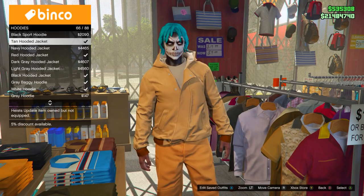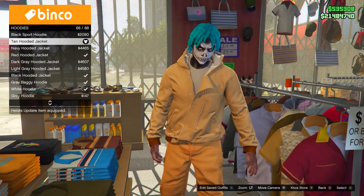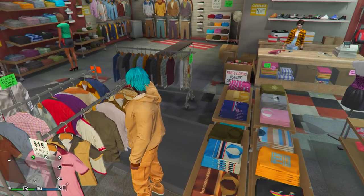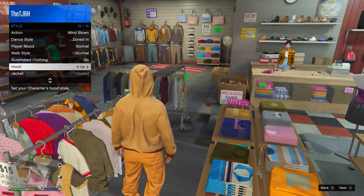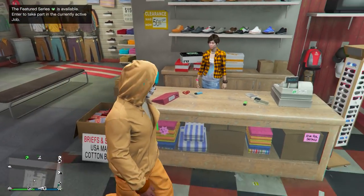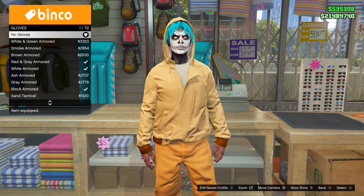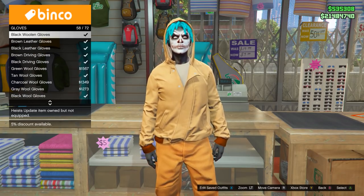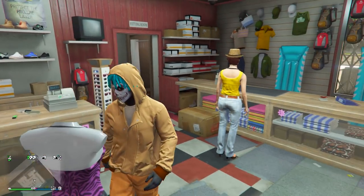Equip the tan hooded jacket. I know it's a tan hooded jacket, however the color on this is actually closer to the orange joggers than it is to the tan joggers. Once you equip this, put the hood up and then go to Gloves and equip any gloves you want. From here, go and save the outfit.